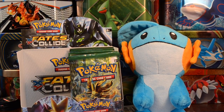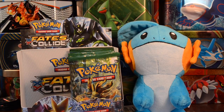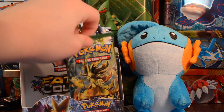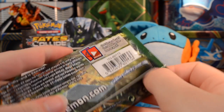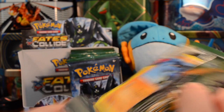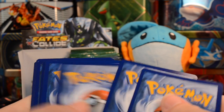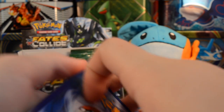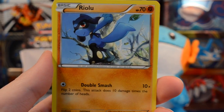Hi guys, Pokey Sisters here, this is Katie. Today we have the final part of our Fates Collide booster box — we'll be opening the remaining 18 packs, so let's get right into it. We'll start with a Delphox Break pack. The first part was actually really good; I was really happy with the pulls, so please check that out — there's an i-card playing now and a link in the description.